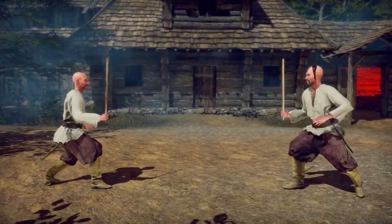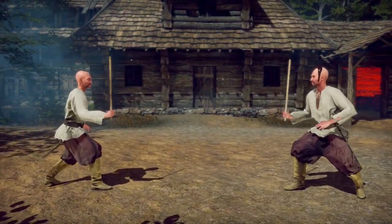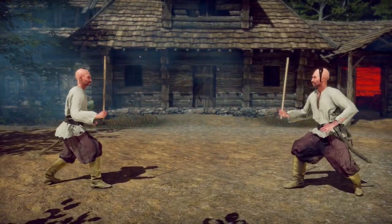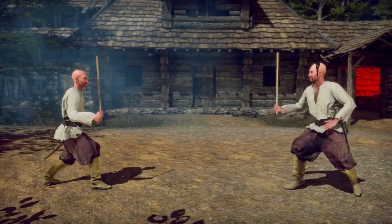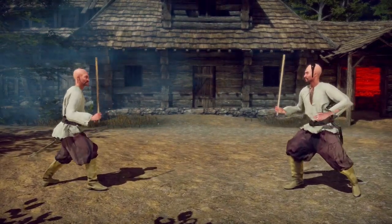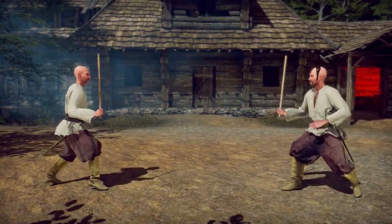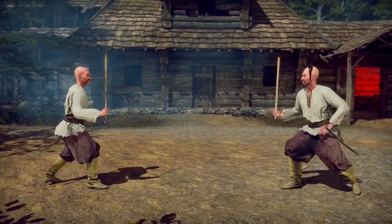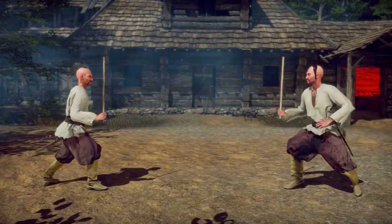Yasek has slower attacks and he's more defensive and centered. Yasek is better for long range, keeping a lot of distance between you and your opponent. And Barabbas is better for closing the distance and keeping the opponent from being able to catch you from far away with long range thrusts and things like that.